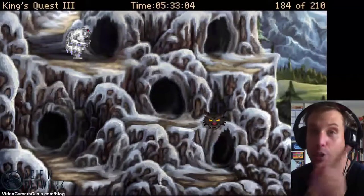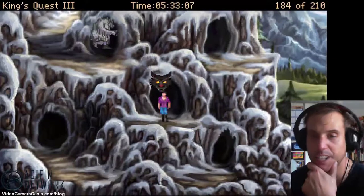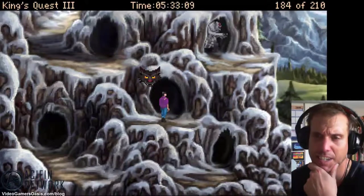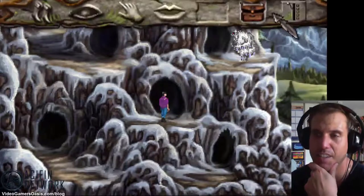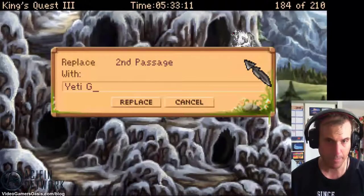This episode of King's Quest 3: To Heir is Human walkthrough — our hero Alexander maneuvers himself through the Hall of Mazes while escaping the grips of a monstrous yeti. Stay tuned.